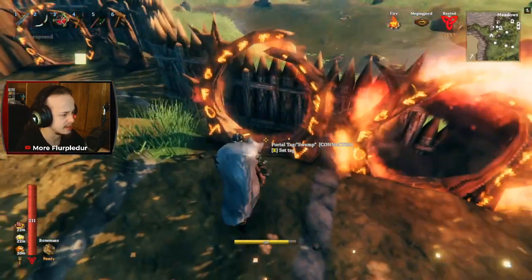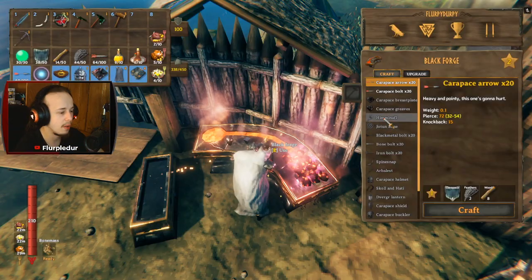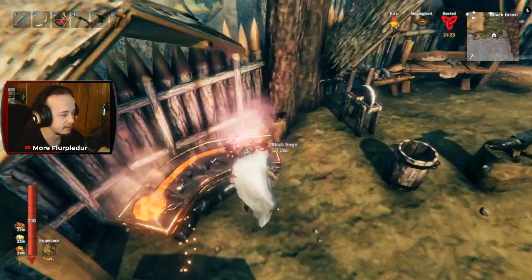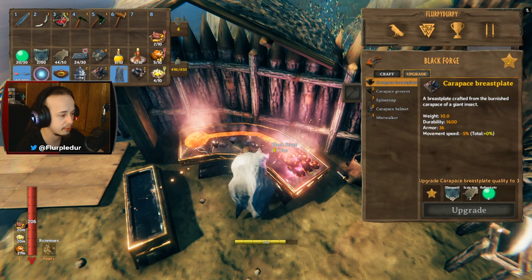We'll be able to make some arrows, and I'm going to make some other things as well. I want to make better armor — I want to make the Greaves, which means I need three scaly hide. I forgot about that. There it is, full set. I do need a level three workbench, it says, but I don't think there's a way to make this level three yet.